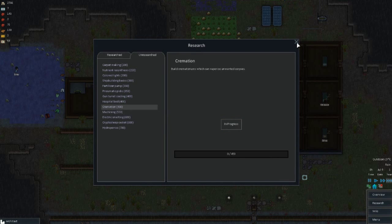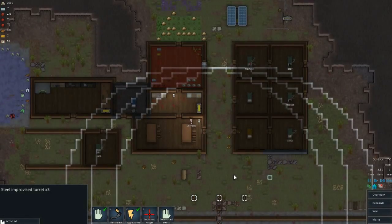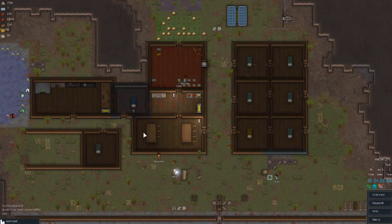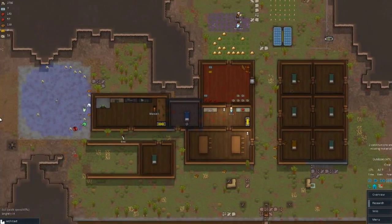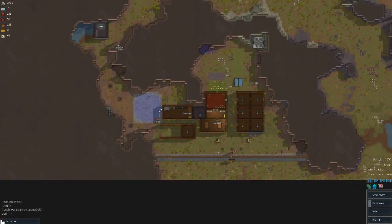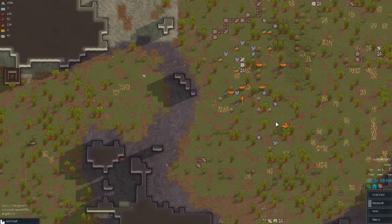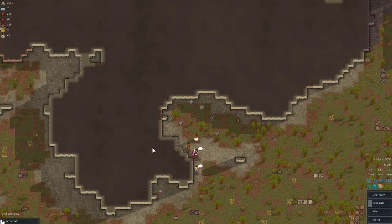Once we've got that, I like to get cremation — it doesn't really matter what you get once you've gotten geothermal. Geothermal is just the super important thing. I'm going to turn these on so our batteries don't blow out. When you see your batteries are actually full, that is potentially bad — sometimes they blow a fuse. So you just want to make sure that they get drained out just a little bit every once in a while, and that you sometimes turn off your superfluous power supplies. Got some visitors. It looks like he has only shot the deer that he's meant to shoot every time.